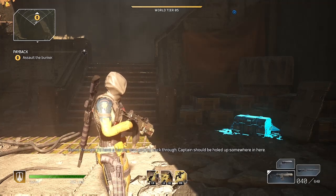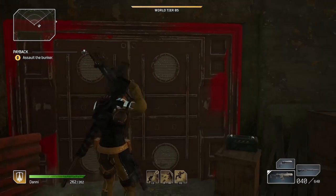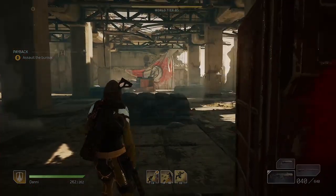Welcome to Outriders. Amber here with an insane Devastator Reflect build that can insta-kill Captains. No legendaries required — this is using rare weapons and mods only. It's totally OP.